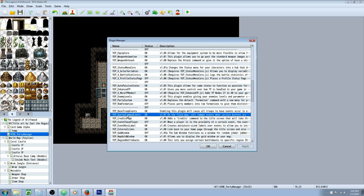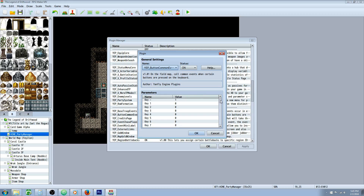Take note of the common event number — we're using number 32 for our party switch. Go to your plugin manager, find YanFly's Button Common Events, and place common event 32 on any key you want. I've selected P for party, but it's up to you. Double-click it, put in the number of your common event, hit OK and you're done.